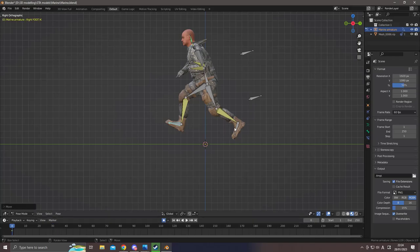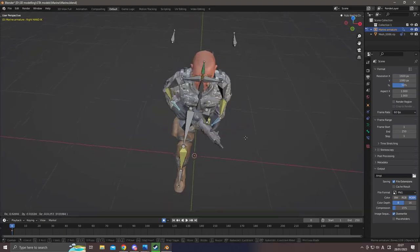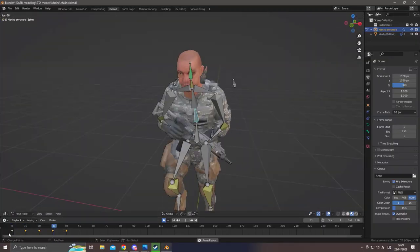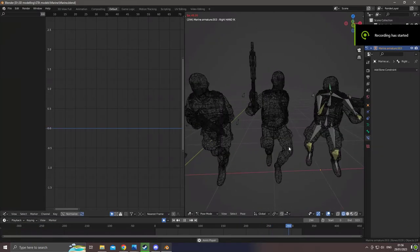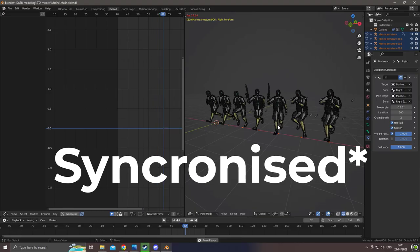Usually I like to motion capture this stuff, as seen in some of my other videos, but since my office isn't big enough and I don't have a treadmill to record running animations, I'll just animate it by hand — it shouldn't take more than an hour's work. Sweet, I kind of like this. Let's duplicate the Marine and make some slight variations on the animation so that my army doesn't look perfectly symmetrical.